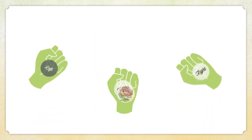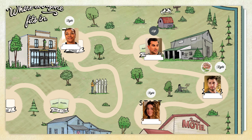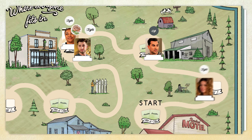When everyone's ready, all players reveal their tokens. Any players who guessed your answer move forward one space. If they also played a rose token, they move forward an extra space. If half or more than half of the players guessed your answer, you also move forward one space.